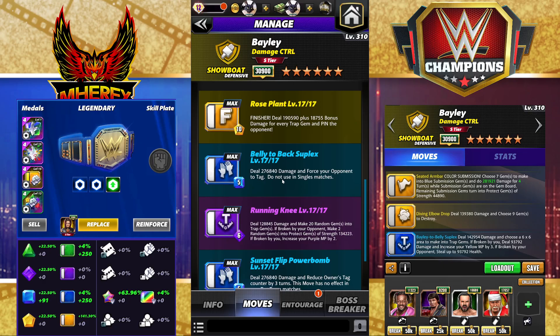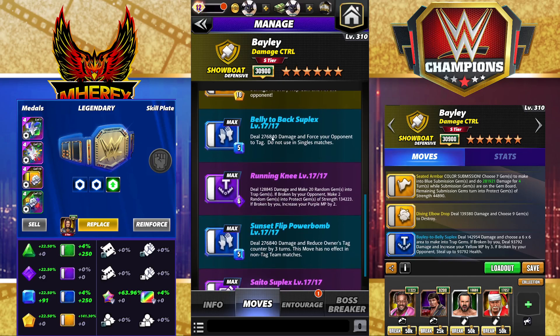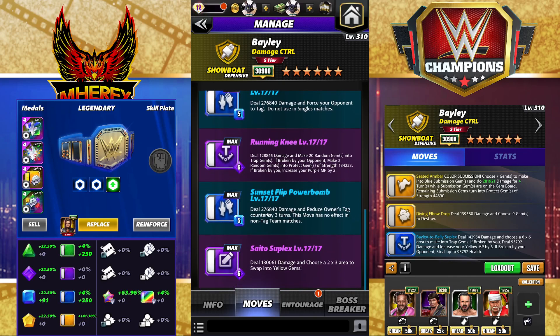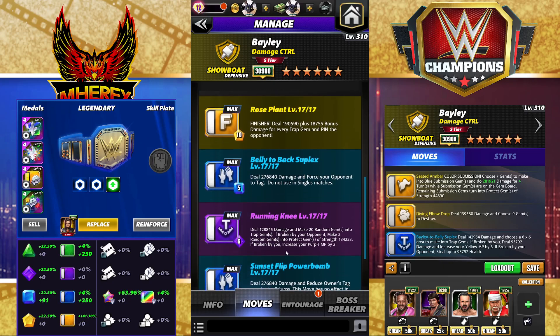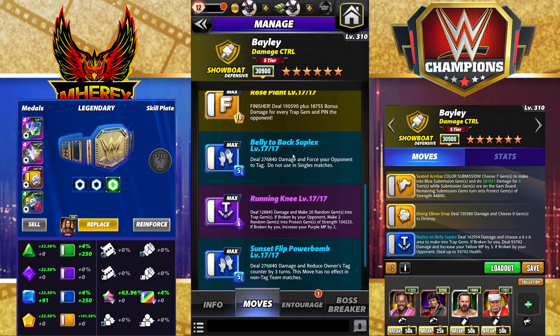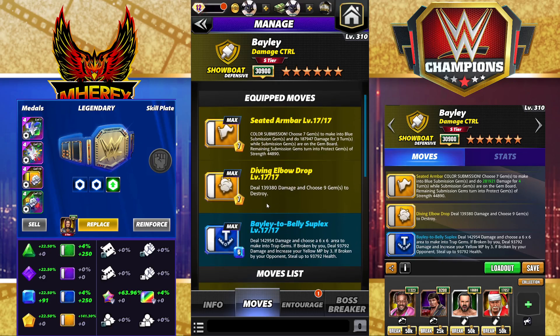At 5 MP, deal 276k damage and force your opponent to tag, so you can get a more favorable matchup. You can also reduce your tag by 3 and tag in your teammate. For example, you could run her triple blue, hit your trap gems, hit these two moves with your MP trainers on her, tag in Dakota Kai — and not need any MP trainers on her. You could start out essentially loaded without the disadvantage of using any MP trainers. So it's going to be incredibly useful. That's probably the reason why there are only two build sets.